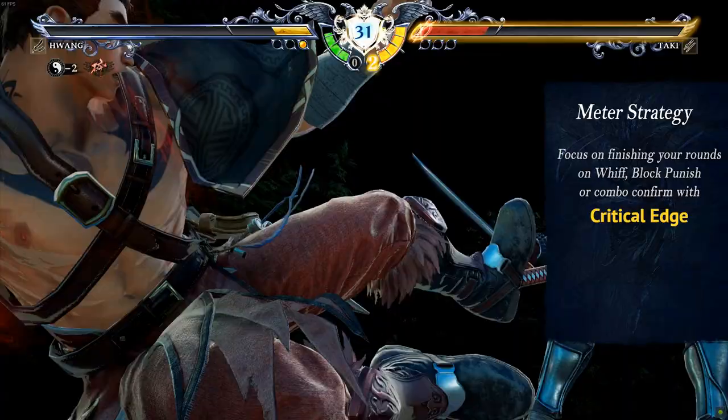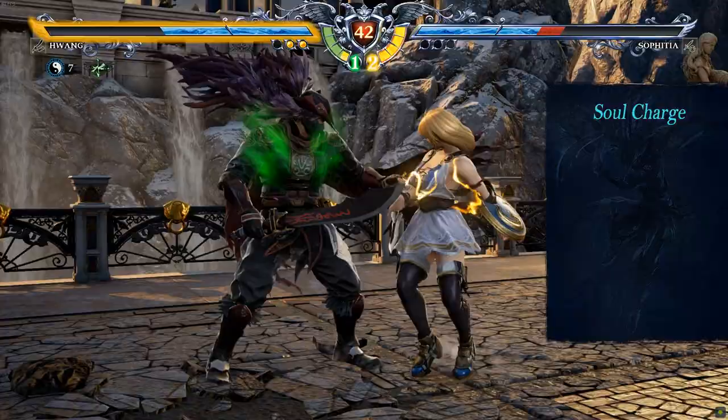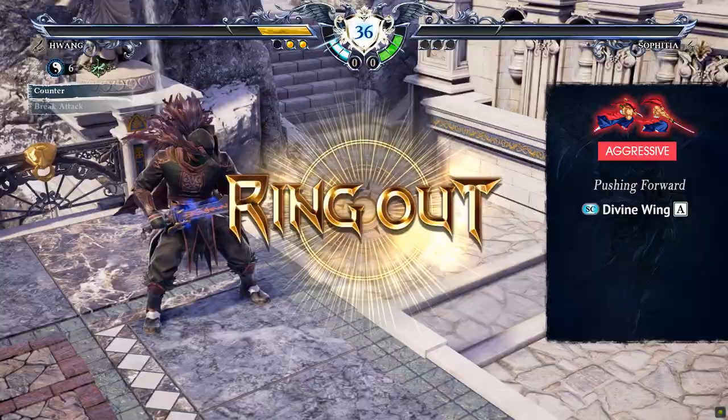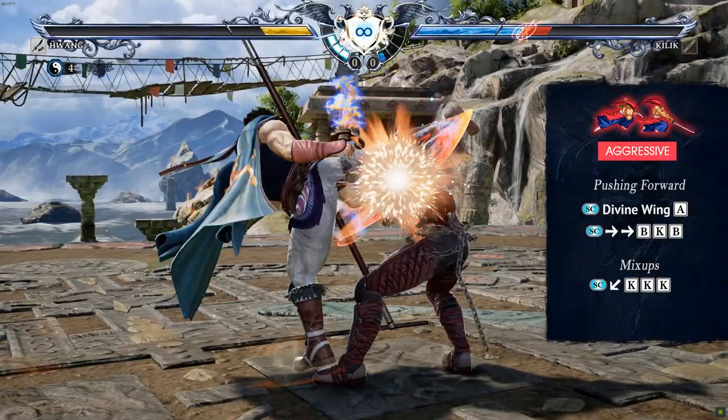However, if your opponent is too aggressive, it's better to activate your Soul Charge and try to come back with it. In Soul Charge, Hwang gets access to both Diving Wing and Flame of Justice stance without going previously through his 2 Talisman stance — you only need to press 8B+K or 2B+K. Soul Charge Diving Wing A is a great tool to approach. You also get great aggressive power to approach with 66BKB. Mix-ups also increase with Soul Charge 1KKK and the unbreakable throw Soul Charge 236A+G, but be careful — this one costs 3 life forces.